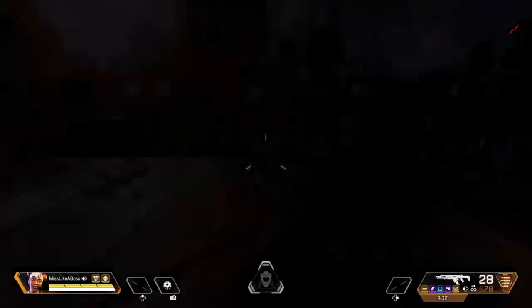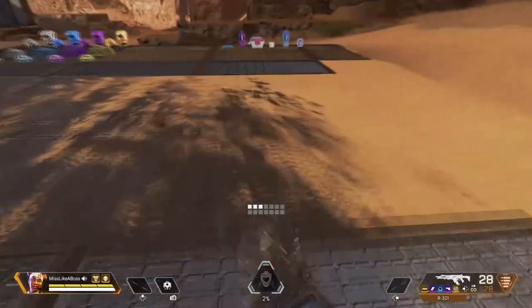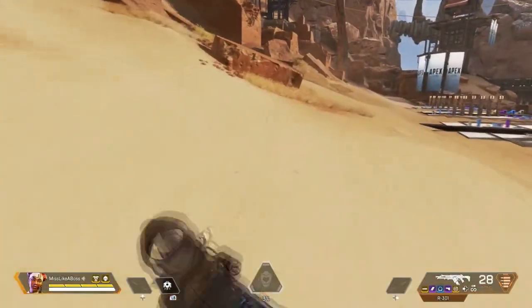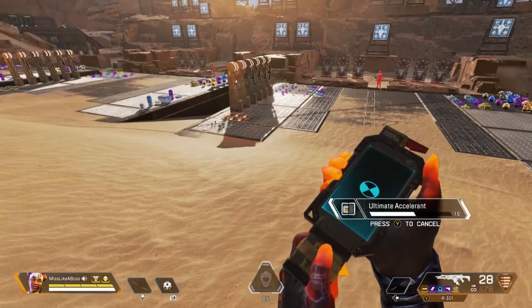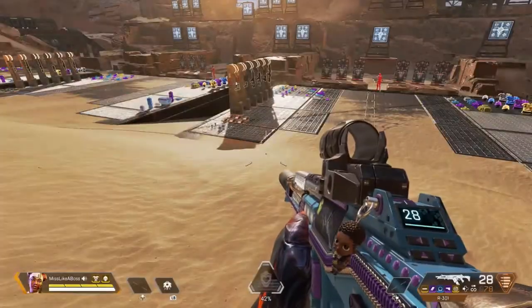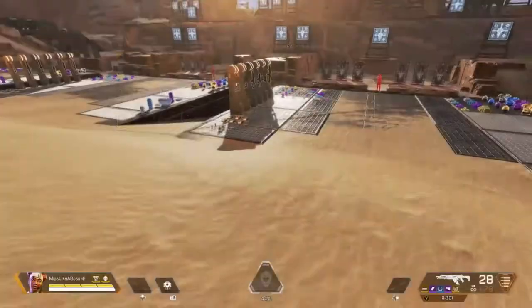Now we're gonna go into Lifeline — she's my sweetie. She has a care package ultimate. She has a nice little Barbados accent. Lifeline's passive — incoming damage is increased healing by five. So let's say your teammates get wounded in the heat of battle and you don't have syringes or medkits — Lifeline has a little drone you can hook up to heal, and if you need to move you can take it with you.